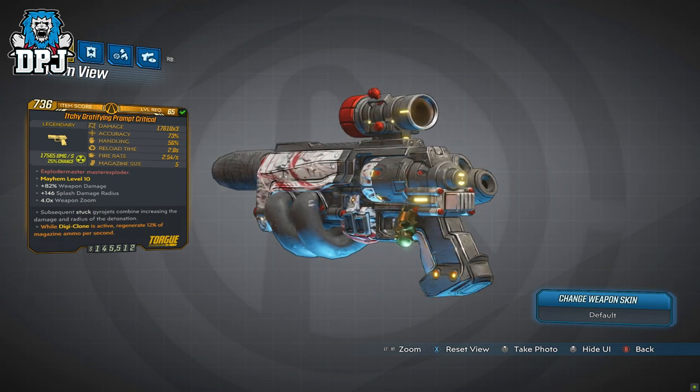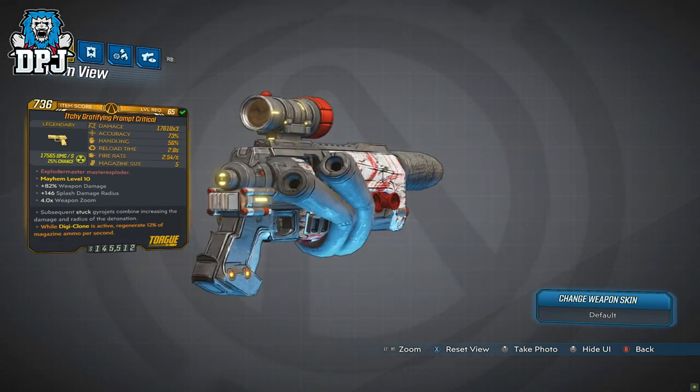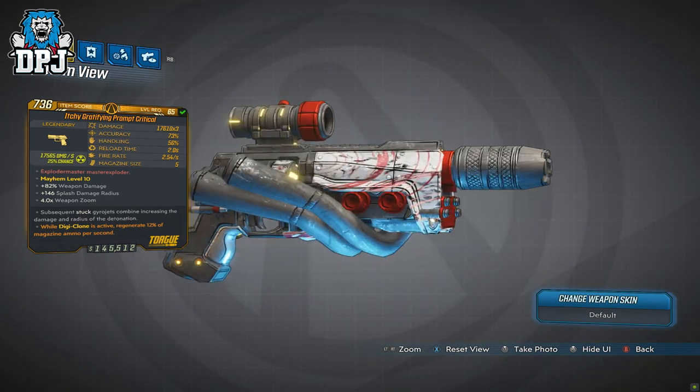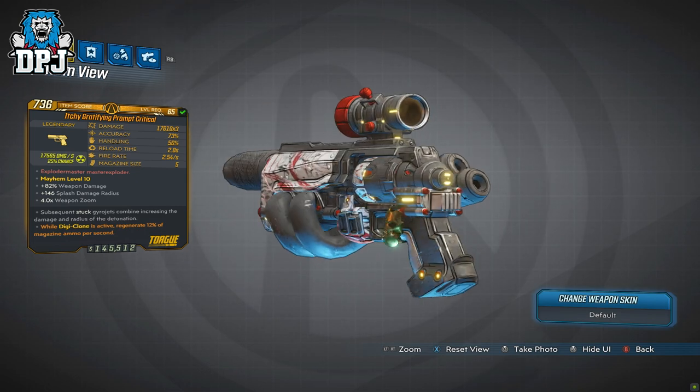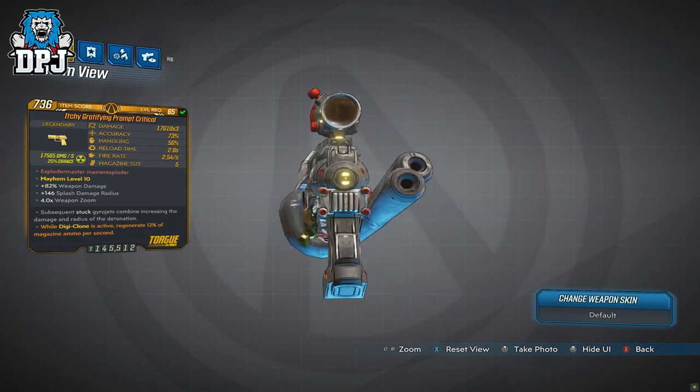So this Critical I can confirm is a world drop. Its dedicated boss drop I'm not sure of yet as it's early days, but keep an eye on the top of the video description — as soon as I find out I will update it right there. I had this drop quite often from random world enemies on Krieg's Mind.